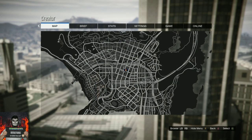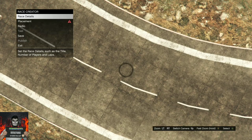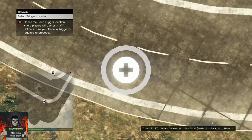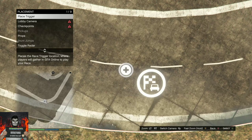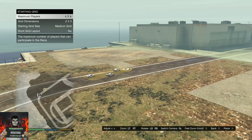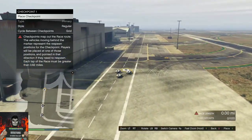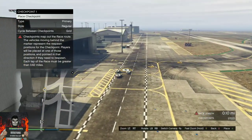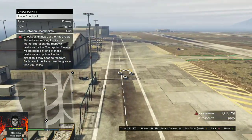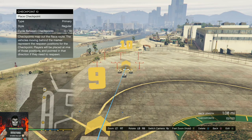Back out once, open up your pause menu, go over to the map, go to the LSIA, and warp over there. Once you spawn in, go over to placement and place a trigger right there — wherever, it doesn't matter. Back out once, go over to lobby camera and select a random lobby camera picture. Go over to checkpoints and place them. On the bottom right you should see the race length increase — make sure the race length is above one.